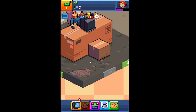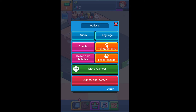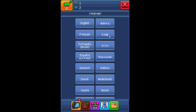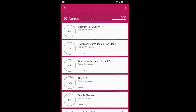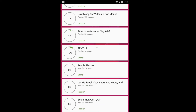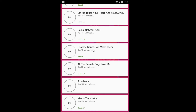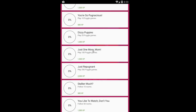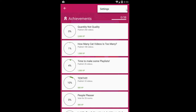Nice tiara. Alright, first thing we got to do is turn off the music. That works, thank you. Language — English. Achievements — 250 videos. How many cat videos is too many? Playlists — ten videos. These look reasonable, not too bad. And in case you're wondering, I'm playing this on Nox.